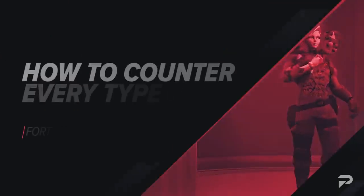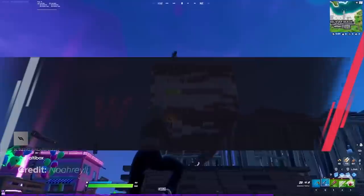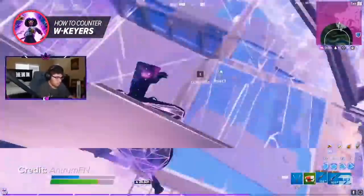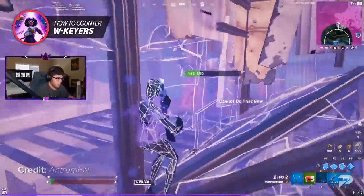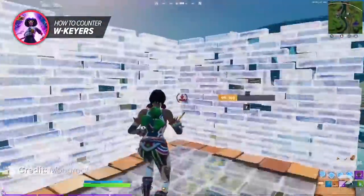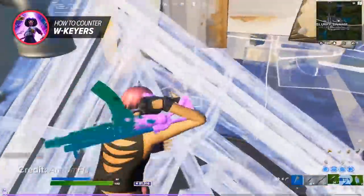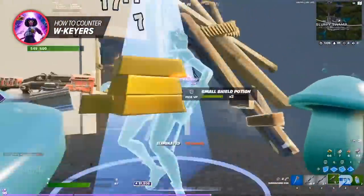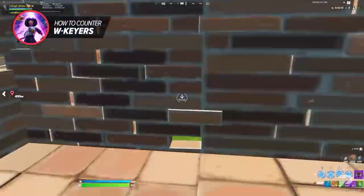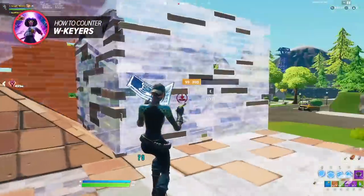One of the most volatile players to come up against is the W-keyer. When you fight a W-key player things can go down fast, so you must make the right decisions at the right moments. One key attribute that makes a W-keyer so hard to fight is their aggression — aggressive players play extremely fast with the main goal of eliminating the enemy as quickly as possible. Smart W-keyers will play aggressively while trying to minimize the damage they take.